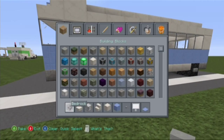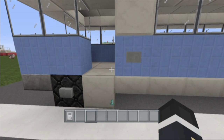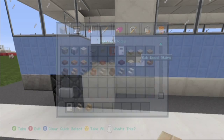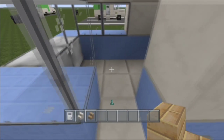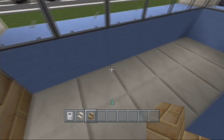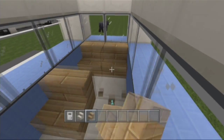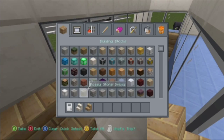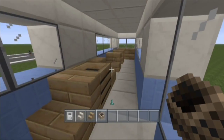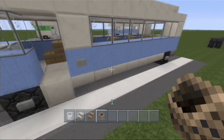Need to put a door here — an iron door. Then put the chairs in. I'll put the driver's chair in, which is an oak chair. Then put some seats like this inside. In British buses there is a section to put your luggage in, so that's what the cauldron is for.